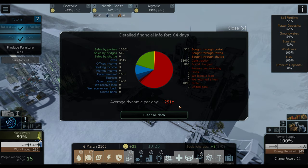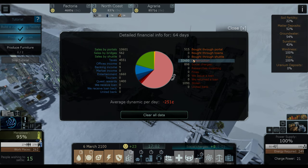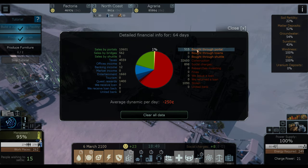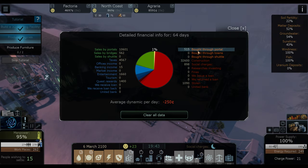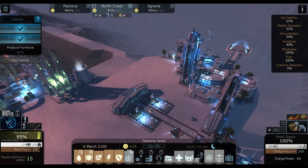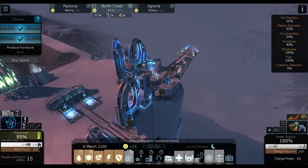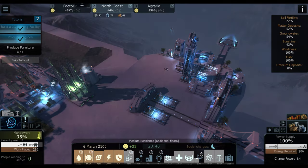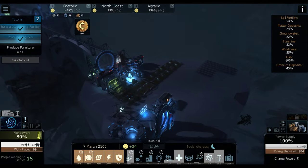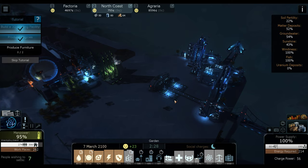For the last 64 days we actually have an average dynamic of minus 251 — this is actually cryptocurrency. Most of that's because of construction — 61% of our expenses has been from construction. Only 515 has been bought through the portal, so it's not bad. We're going to clear that data out. I want to go ahead and upgrade this and get some more people in so we can keep our neighbors with work.